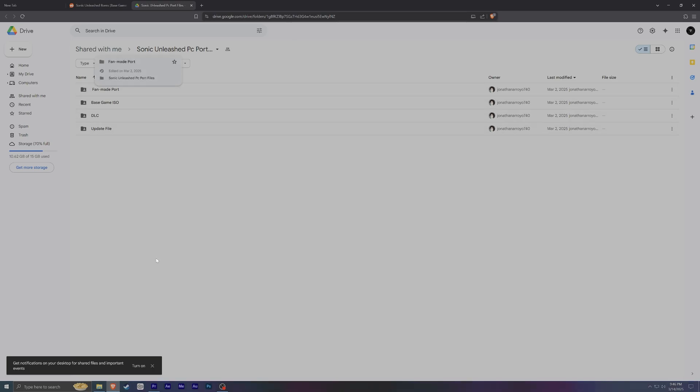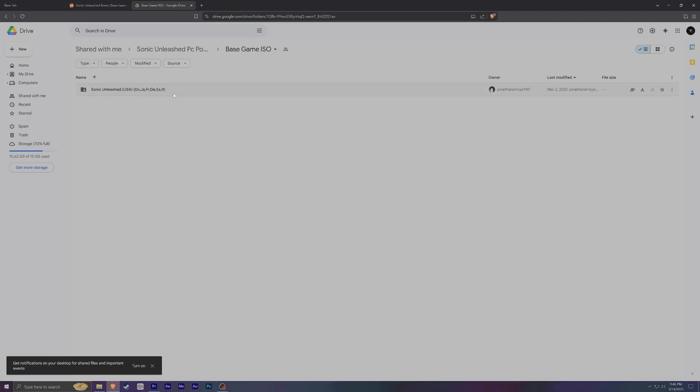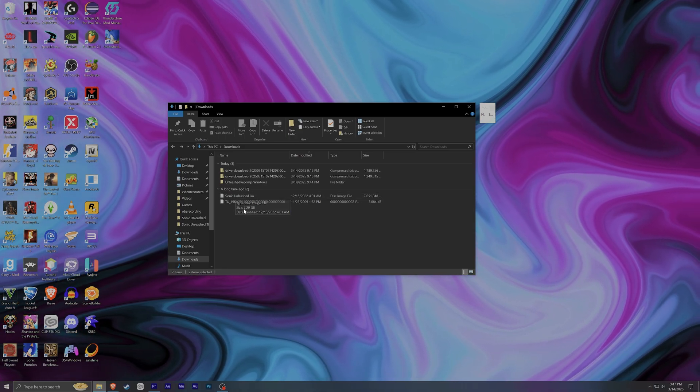I'll share the Google Drive link in the comment section. A guy named Jonathan shared these files for everyone trying to do the same thing. He put the title update file in its own folder, the DLCs in their own folders, and the base game itself in its own folder. Once you get all of those — the base game, DLC, and update file — you're basically almost ready to roll.